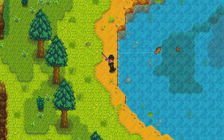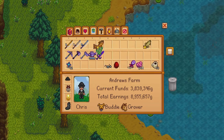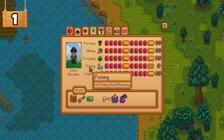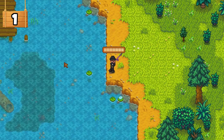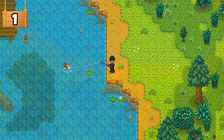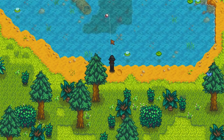But before we get into these fishing spots, I'll go through some general fishing tips to help you catch better fish a lot easier. Firstly, the higher the level of your fishing skill, the further you can cast out. This means it will bring you better quality fish. Try and use this to your advantage and cast into darker areas, which mean deeper waters.